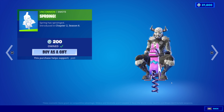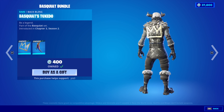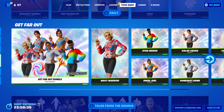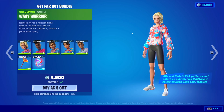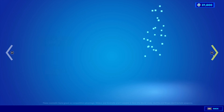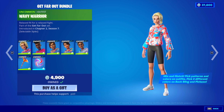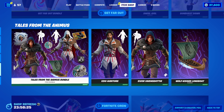I think whenever I buy something in the shop, because I have my skins on random, it randomizes the selection I have. We have the Get Far Out Bundle back with all the stuff with it. Great set — I already owned all five of the skins anyway. I can't say anything more positive about it. It's just great.